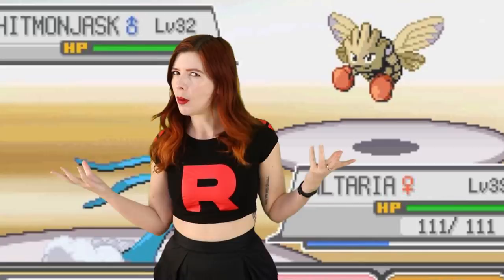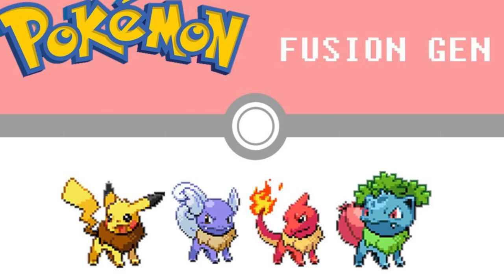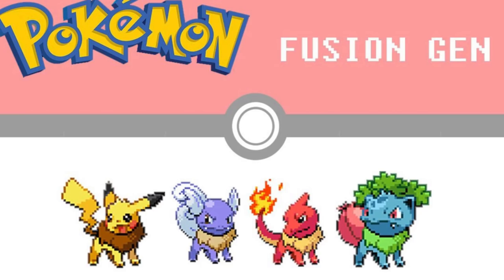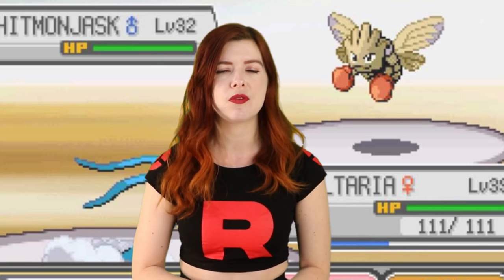Number 5: Pokemon Fusion Generation. You know Bill, who created the Pokemon storage system? Well, this scary fan made hack explores a world where Bill is a mad scientist who has discovered a way to fuse Pokemon together. The game's exploration of the horrible ethical disregard involved in fusing Pokemon is what makes it so terrifying. You fight fused monstrosities that are very difficult to battle, since you never really know what traits the forcibly fused Pokemon will have. There's also an easter egg that lets you explore Bill's lab, where his failed half-fused Pokemon experiments beg you to kill them.